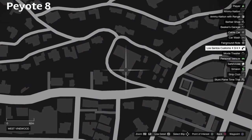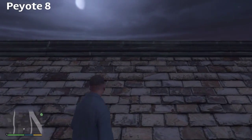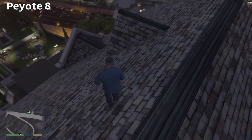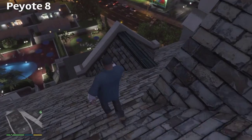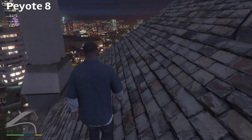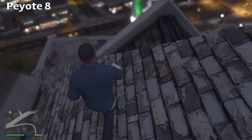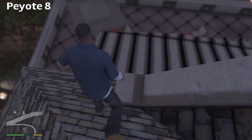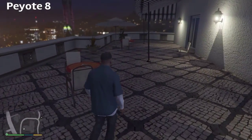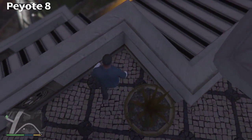Plant number eight is in West Vinewood, on top of one of the hotels — you gotta take a helicopter to it. Take your time getting over there; don't fall off the roof because you will die. Walk your way over towards the front balcony area and follow your way down — plant number eight is strategically placed in the corner in one of the planters.